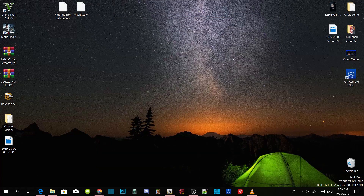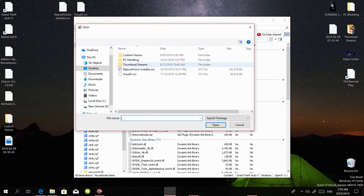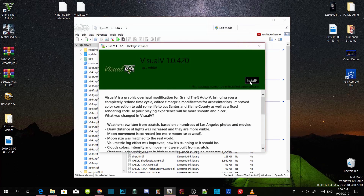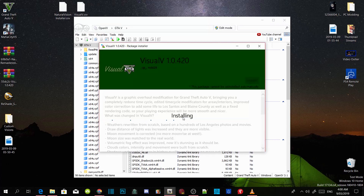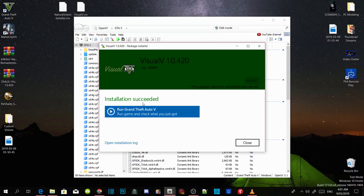Now we are going to install these mods. Go to your OpenIV, go to Tools, then go to Package Installer. The first thing we are going to install is VisualV.OIV. Select VisualV.OIV and open up your file. Wait for a few seconds, click Install, then click 'Install to your mods folder', and confirm the installation. This installation will take a few minutes depending on your PC performance — I'm going to pause the video until it finishes. We are back — the installation has succeeded. Close the file.